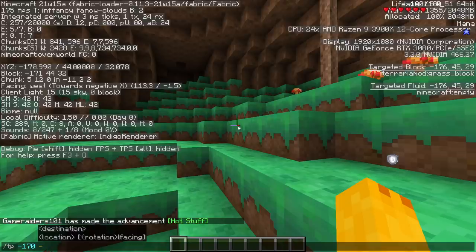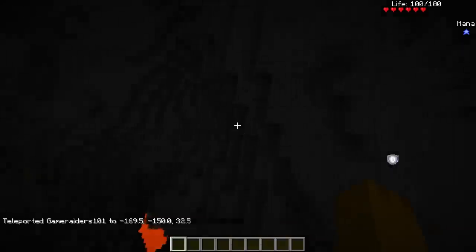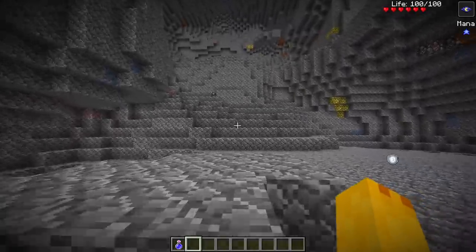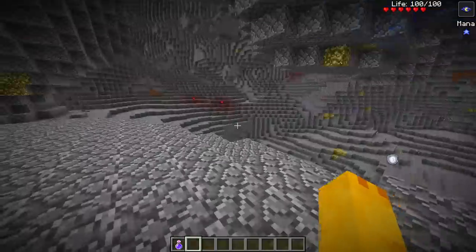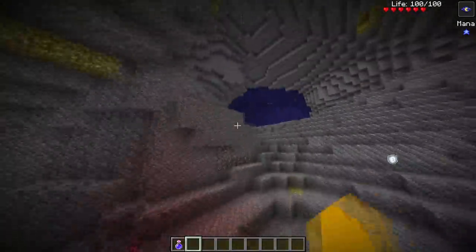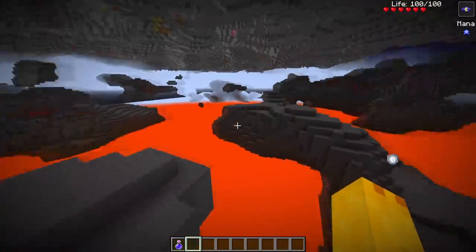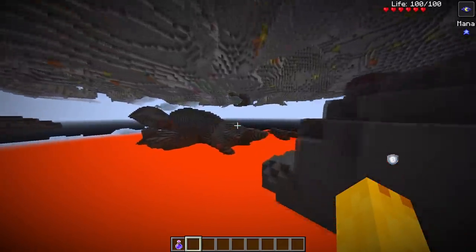Teleporting to around negative 150 we should find the underworld — one of the cooler features. Oh my god, this is awesome. You can see granite biomes over here, life crystals, stone generating everywhere with ores. Then we drop into the underworld and you can hear the music change too — this is definitely my favorite feature so far.